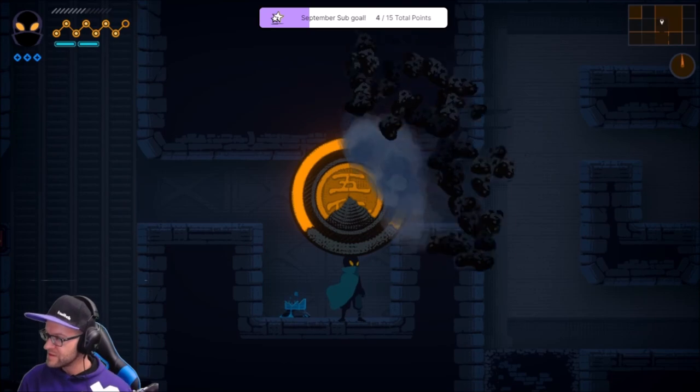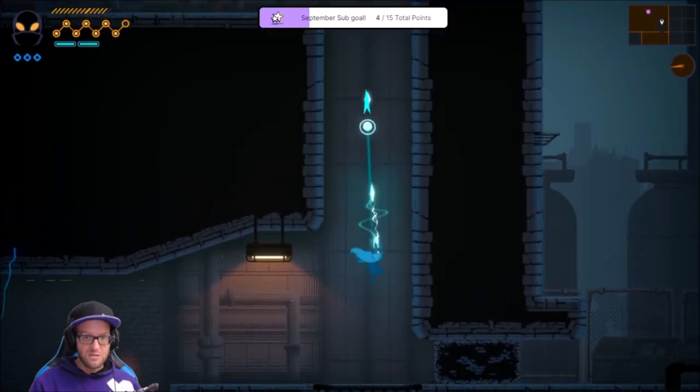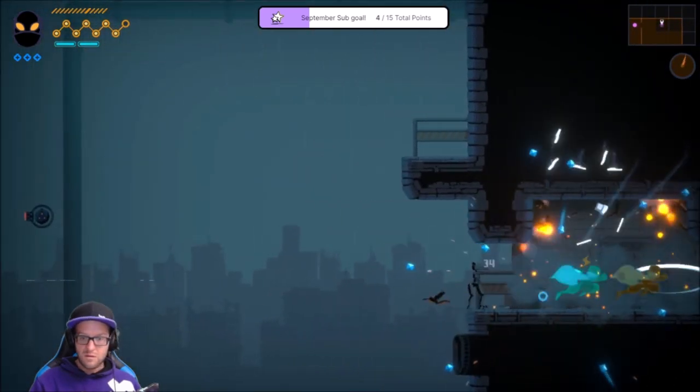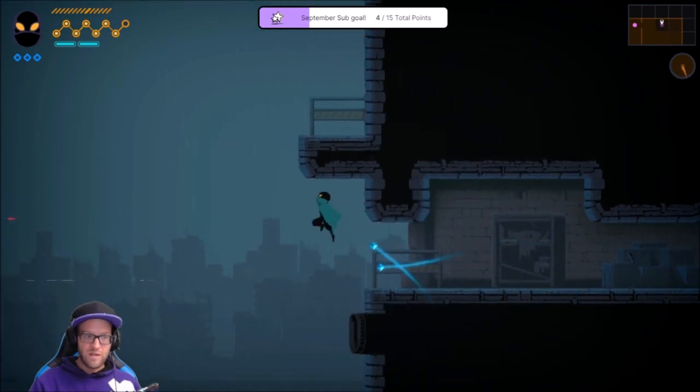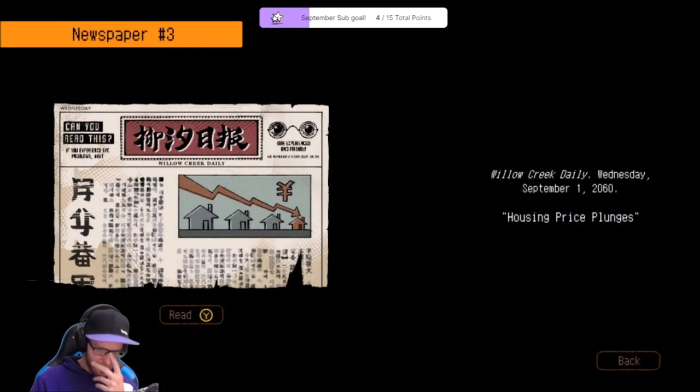Two out of three. And it's bringing me towards where I should go, so this is a good thing. I found something without even knowing. What is this? Housing prize plunge.